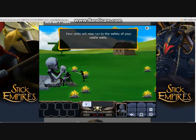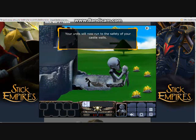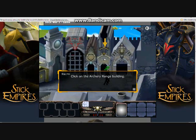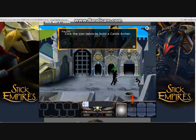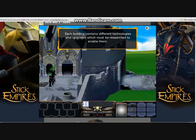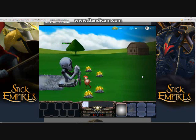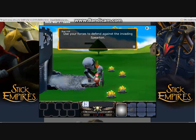Very good. Your units will now run to the safety of your castle walls. No — they're going to just stand out there and kill themselves. Right? Yeah. Click on the archery range building. Oh my god. Click the icon below to build a castle archer. Excellent. One step ahead of you, bro. Each building contains different technologies and upgrades which must be researched to enable them. Oh no, he's lying — you unlock them automatically. Click the defend button below to send out your units. Nice work. Maybe I shouldn't be so sarcastic.